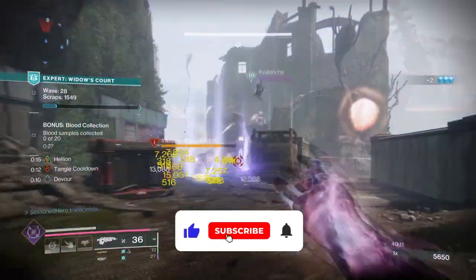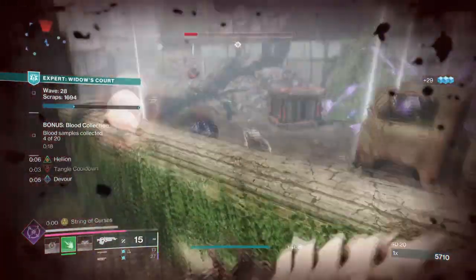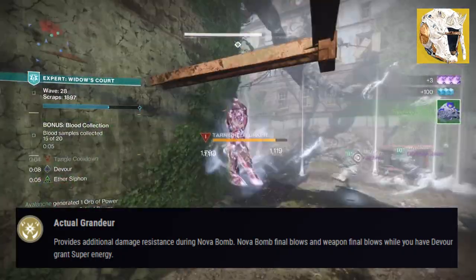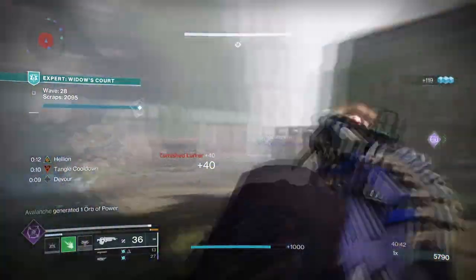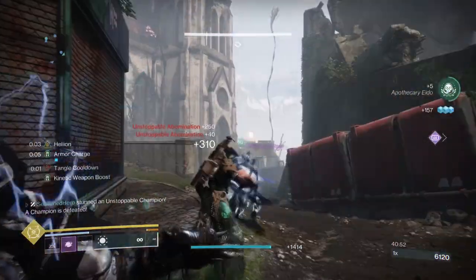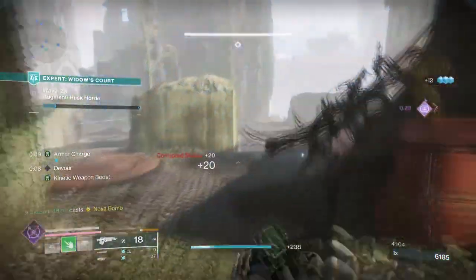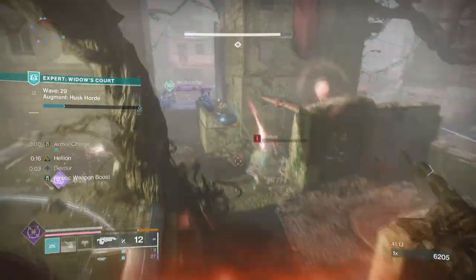Starting with the general aim and the exotic of the build, our aim is to showcase the updated exotic in action and how to maximise their secondary effects on the go. We will be using Skull of Dire Ahamkara and Bad Juju. Starting with the exotic armor, Skull of Dire Ahamkara with the exotic effect Actual Grandeur. It states: provide additional damage resistance during Nova Bomb; Nova Bomb final blows and weapon final blows while you have Devour grant super energy. Skull has now been updated to be more flexible. With the added addition of Devour providing extra super energy on kills, the buff can range from 1% to 4.5% super energy return depending on target type defeated, so keep this in mind when facing multiple enemies at once.